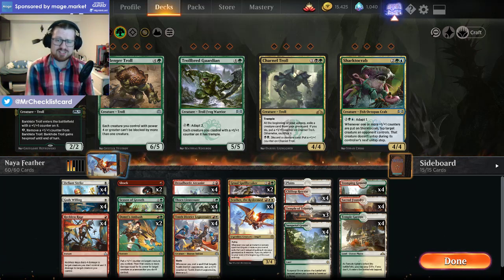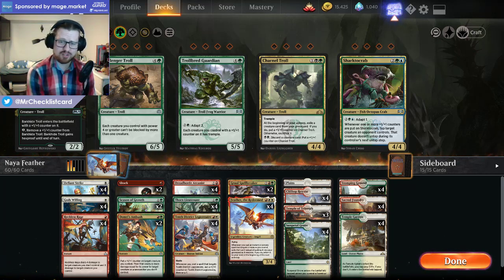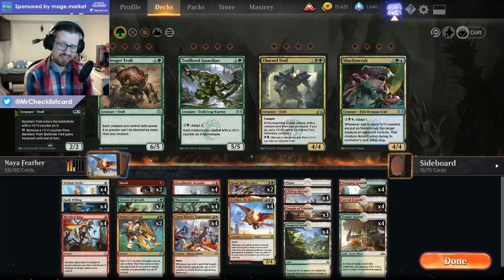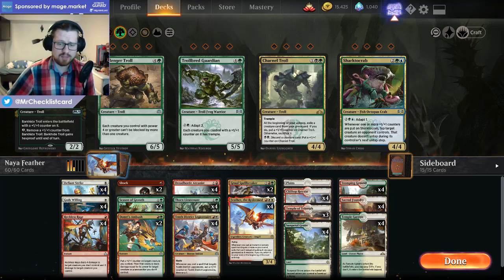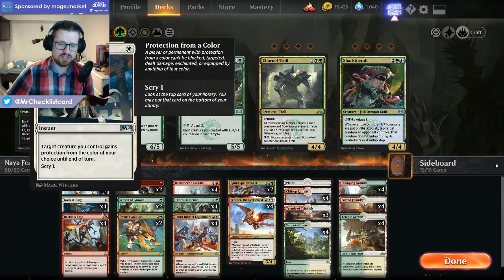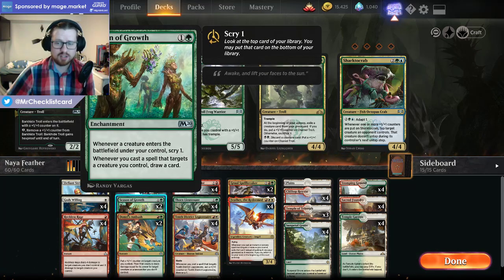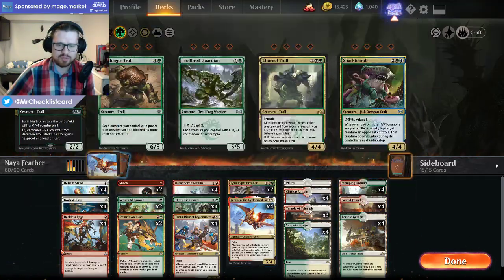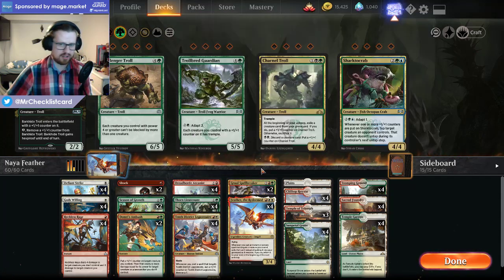Today, if you've read my article from last week, you'll know that I am very much into Feather, specifically of the Naya variety. That article has the entire deck guide including sideboard guide and tips and tricks, so I won't go into too much detail here — it's mostly for the gameplay. The deck is built around Feather, getting value from Defiant Strike and Reckless Rage. This version also gets to play Season of Growth to obtain value from these cards even when you don't draw Feather, which is a pretty big deal. I haven't felt like the mana base deducts too much from the consistency, and I think Thorn Lieutenant and Gould's Bellbreak are just excellent creatures.